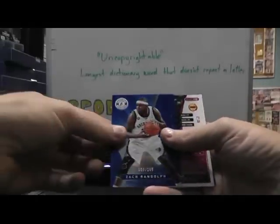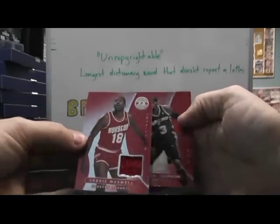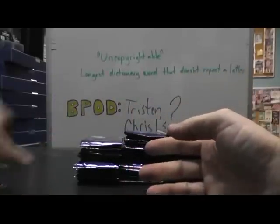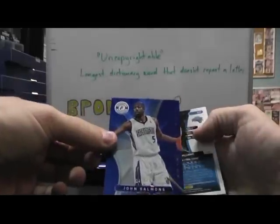Then we have Zach Randolph, blue. Cedric Maxwell, jersey. Stephen Jackson, jersey — red versions. Blue, John Salmons, numbered 299. And Jason Williams.